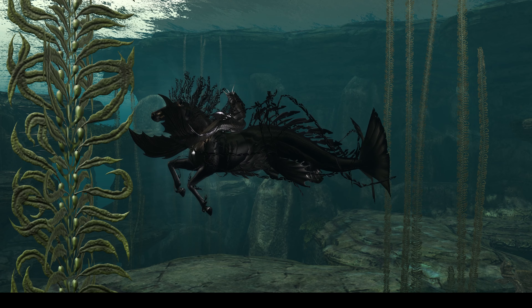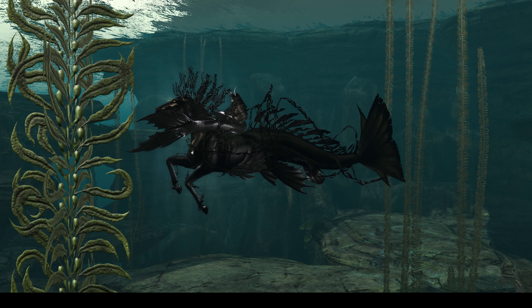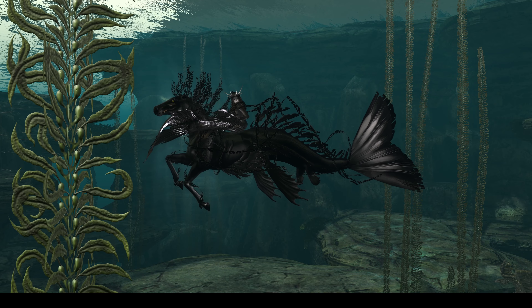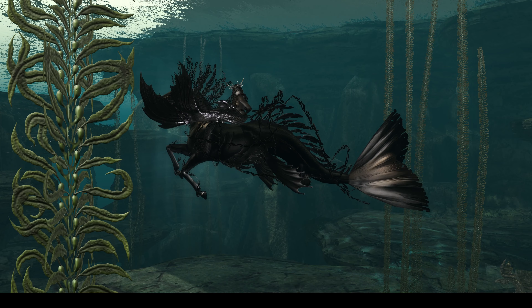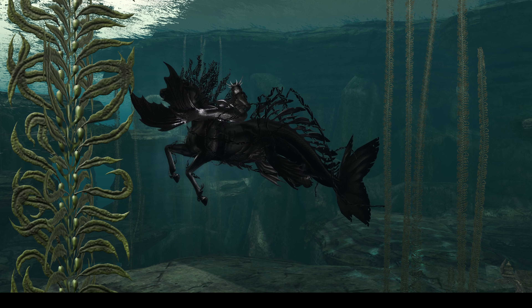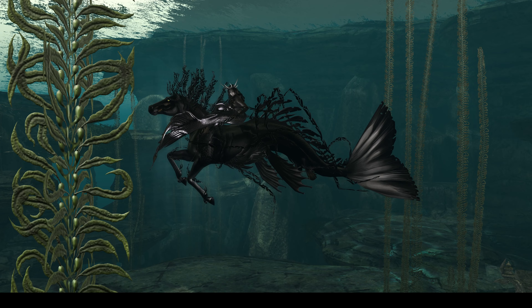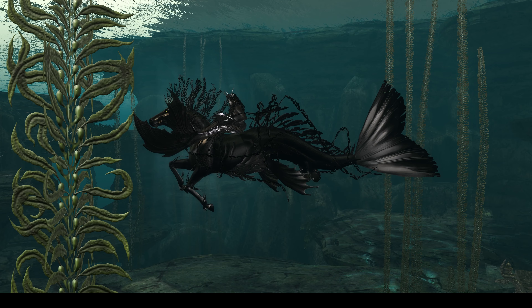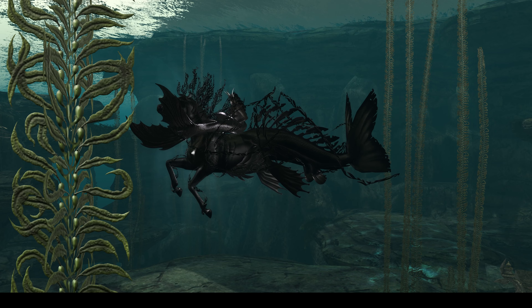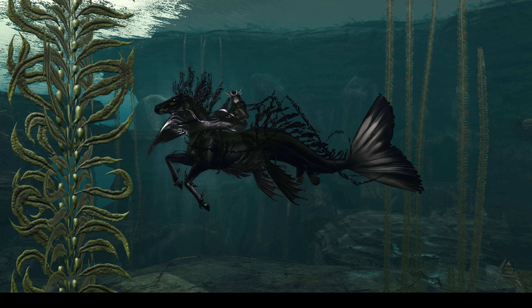It has a Lovecraftian-inspired feeling, and I am going to be riding one of two fantastical beasts released by Tegel for this year. Tegel releases regular horses and dogs throughout the year, but for Fantasy Fair they always cook up some special mythological beast. This year it is the Hippocampus — not seen here — and the Kelpie.